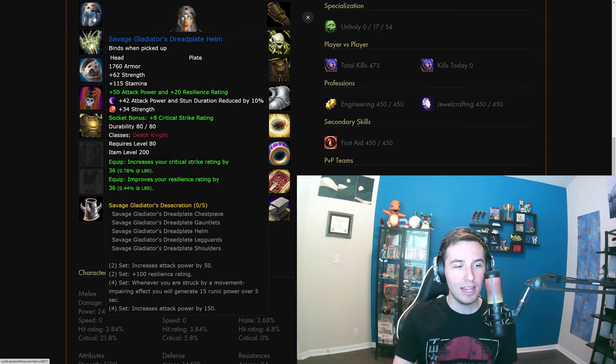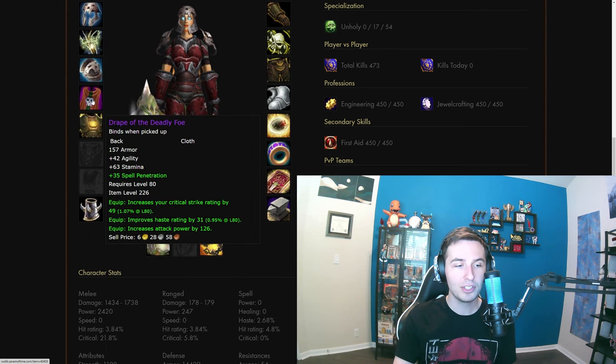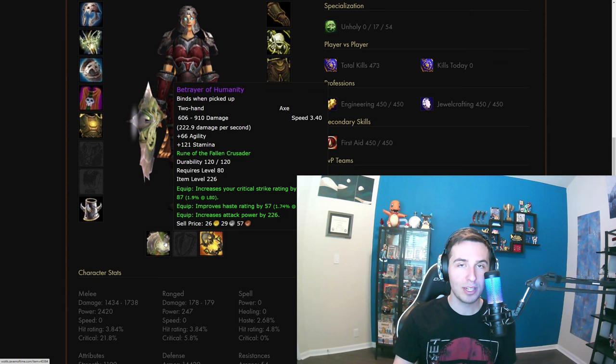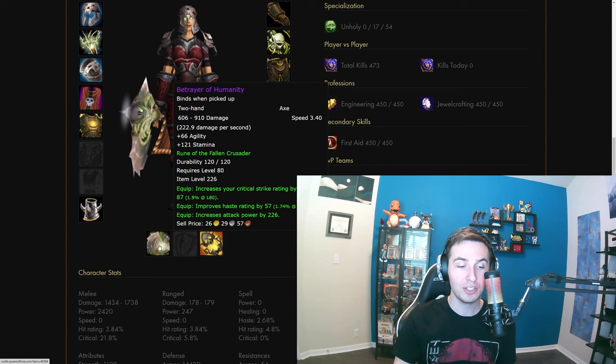So first we'll be showing a helmet — you can do PvP helmet, obviously Deadly is going to be better. Then you can do PvP necklace, PvP shoulders, and then the 226 cape off Kel'Thuzad. But if you can't get this, then you can just do the 213 honor one from PvP. Then you can do PvP chest, and you can do PvE bracers, but if you don't want to get them or you can't get them, then the PvP ones are totally fine. And then the best weapon you can run at the beginning is Betrayer of Humanity. It's better than the PvP weapons, it's better than everything else you can get raiding — this is by far the best and the most important thing to get.